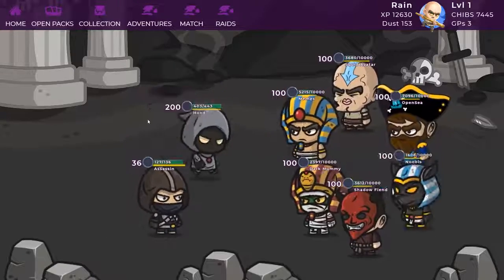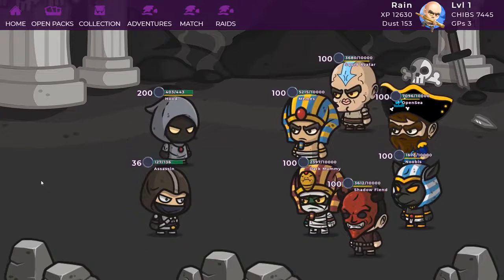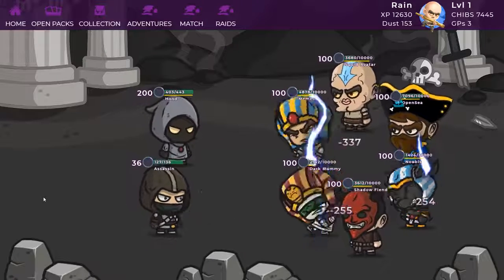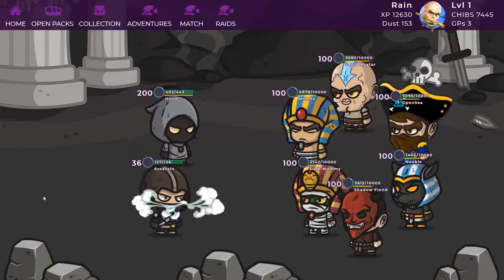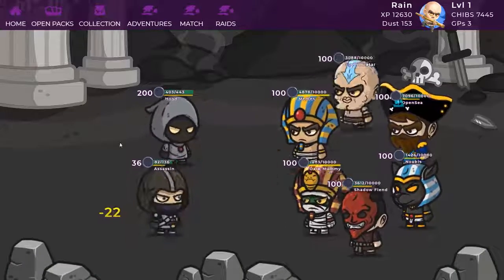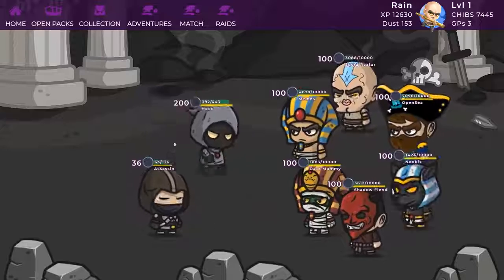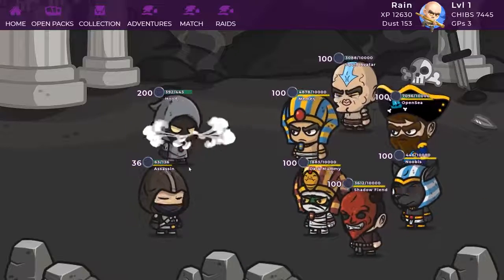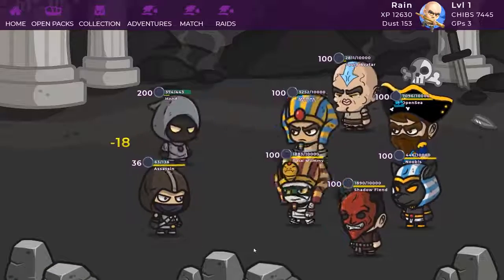Nice! Assassin is now charged. His crit misses — what a noob. Time for the skills to deliver. Bam! Thunderbolt 1 delivers — 3 chibis hit, no crits but still awesome. Thunderbolt 2 activates — 2 chibis hit and 1 with a crit, nice one. Hood is now charged as well. Crit delivered! Time for the skills. The second skill triggers — miss! And this is chibis in a nutshell.